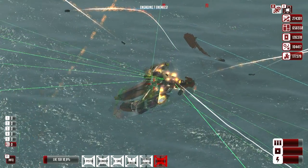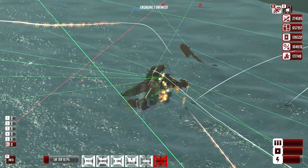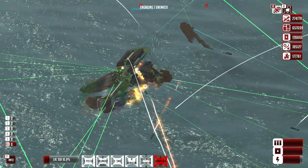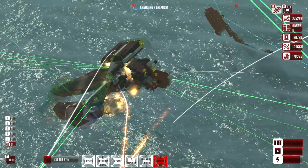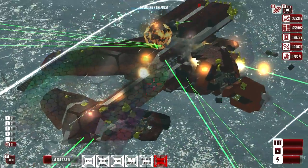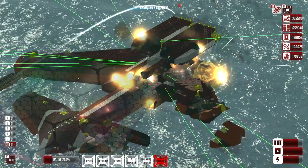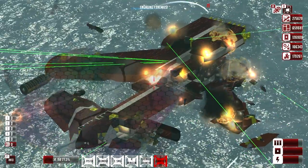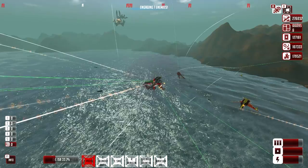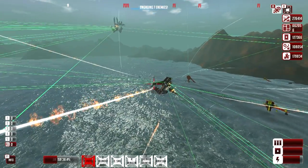It almost seems like the wooden parts hold up better than the metal parts, honestly, unless you have steel beams. This ship looked actually really fancy - like an inverted wing flyer of some sort. That's what happens when you have steel versus wood - wood always wins. Multitude of wood always wins.